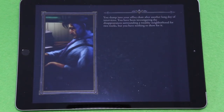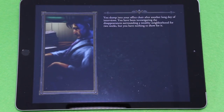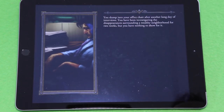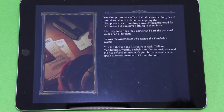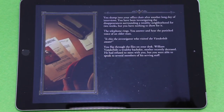Let's begin our scenario. 'You slump into your office chair after another long day of interviews. You've been investigating disappearances surrounding a wealthy neighborhood for two weeks but have nothing to show for it. The telephone rings. You answer and hear the panicked voice of an older man.' You flip through the files on your desk — William Vanderbilt, a wealthy bachelor, mother recently deceased.